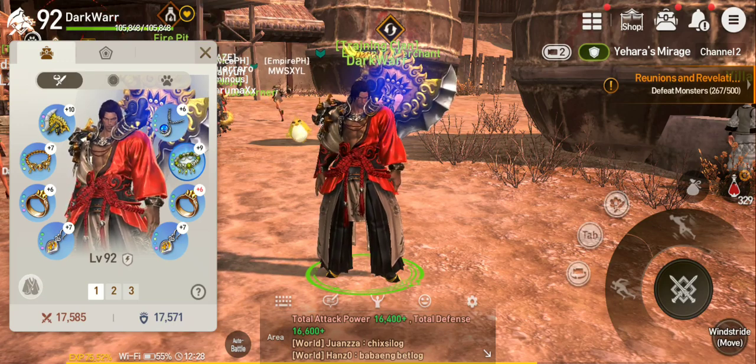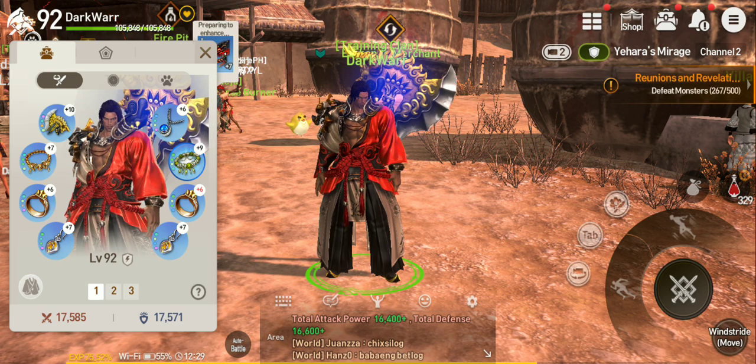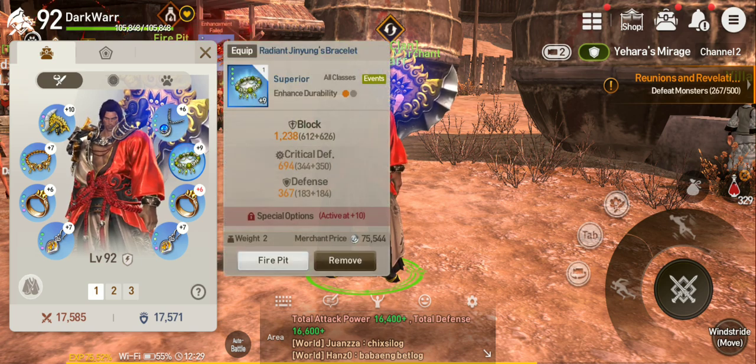Hello guys, welcome back to another Blade and Sword Revolution guide video. In this video I'm going to show you the best way to increase your power fast — your CP, combat power. As you can see I'm level 92, almost 93. Here you can see my stats: attack 17,585 and defense 17,571. You can see my gear, and wait till the end of the video — I'm going to show you how you can get this type of gear.